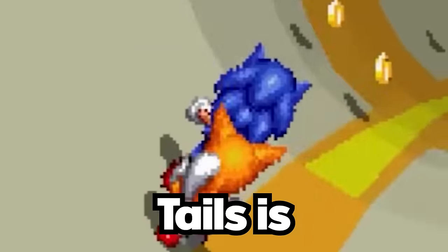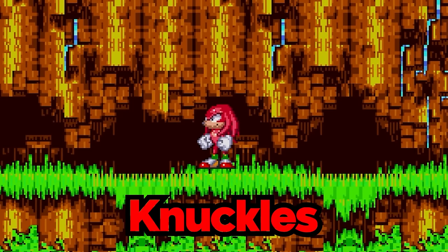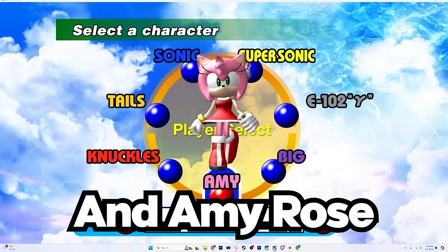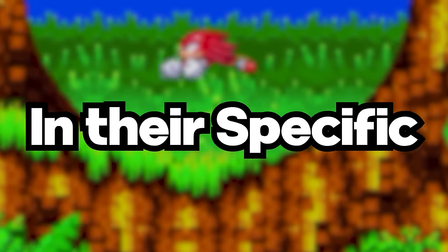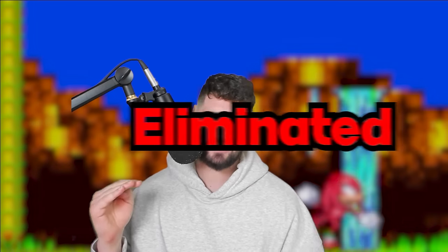Sonic is blue, Tails is yellow - or orange? I don't know. Knuckles is obviously red, and Amy Rose is pink. There's another catch: we can only play as that character in their specific debut game as a playable character - call it the birthday challenge. If a character touches their respective color, they are eliminated. I've got four characters to try to beat a Sonic game without touching their respective colors. Let's see if we can do it.